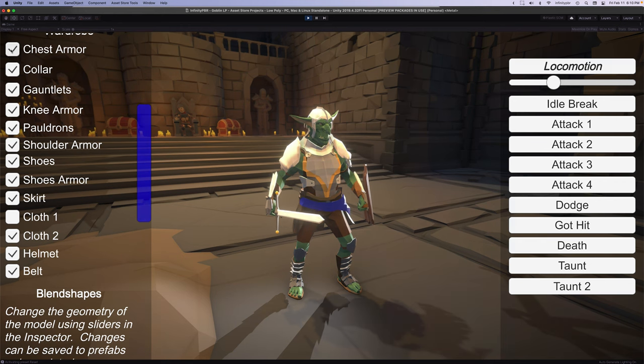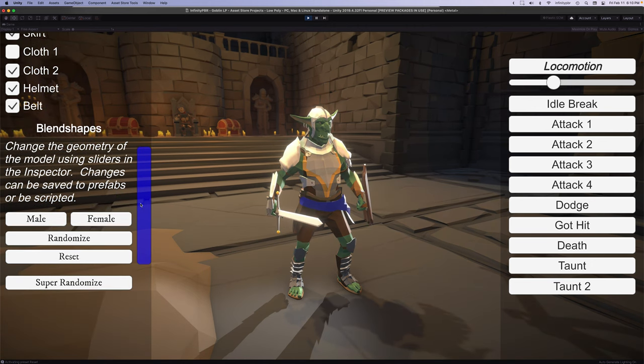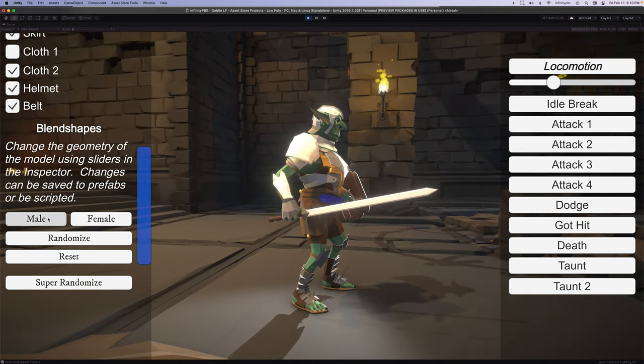We also have all this wardrobe that you can turn on and off, so definitely check out that as well. Lots you can do here with the submeshes, turning them on and off. We also have blend shapes — one to make this a male or a female, which basically just affects the chest in this case. And we also have all these other blend shapes.